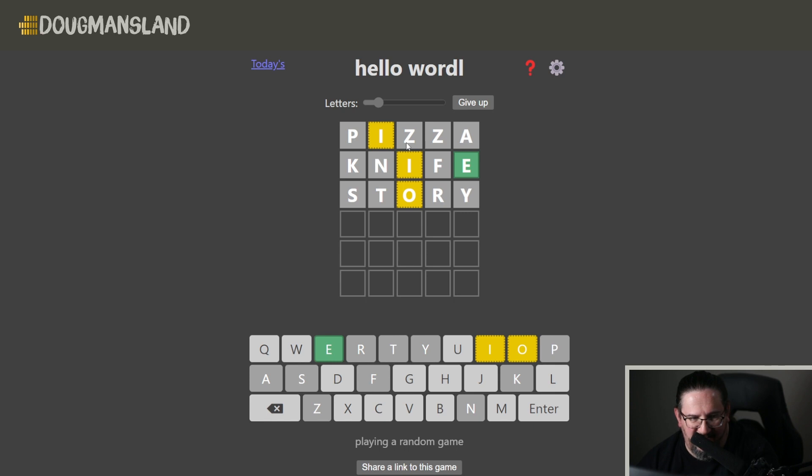Olive is obviously out because the I is not in the third position. My next step is to figure out where the I is quickly. Here's an interesting evaluation word: if I did the word idiot, I look at the O in the fourth spot and the I in the first, so I'll definitely know where the I is. Let's do that for some intel.